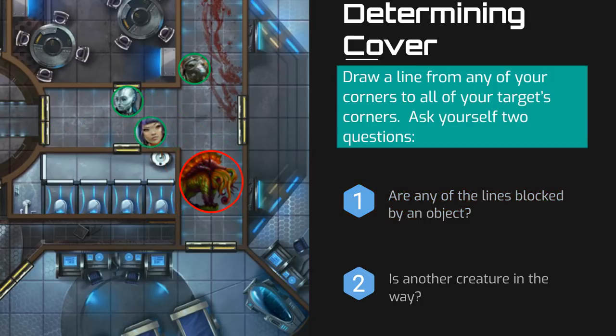In our next example, Navasia runs to the corner of the wall and targets the monster. Again, we draw lines from one of her corners to all of her target's corners, and we ask those same two questions. And this time, we see that none of her targeting lines pass through an obstacle or through a square that is occupied by a creature, and therefore there is no cover on this attack.